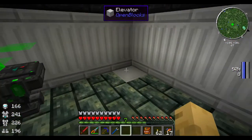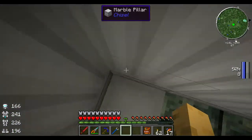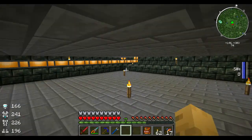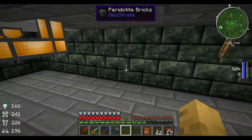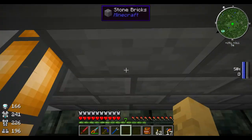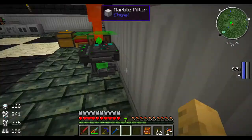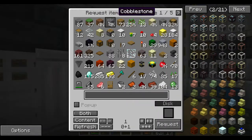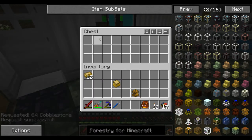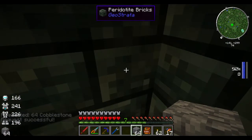I wonder where I want my squeezer to be. I could always put it here. Let's put it here. Let's figure out where we want our tanks to be. Let me just grab a little bit of cobblestone — just a stack — so I can lay out where I want my tanks to be.